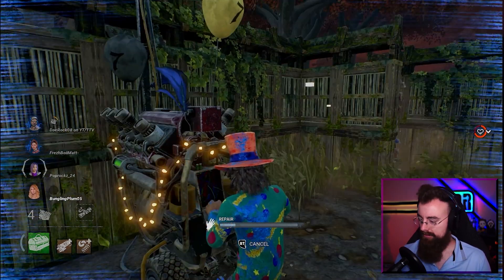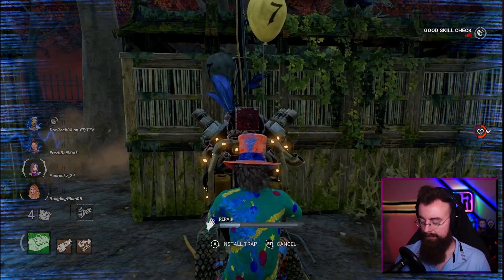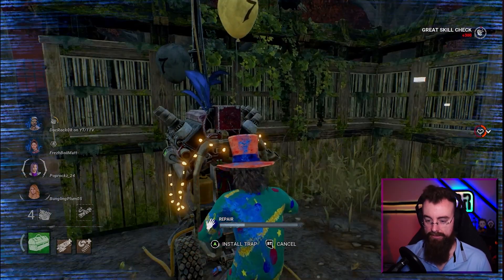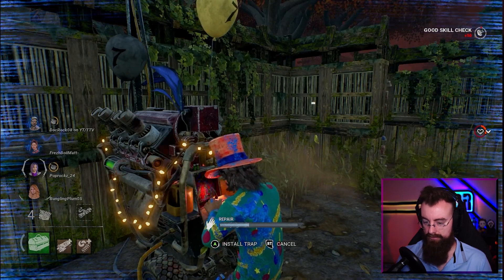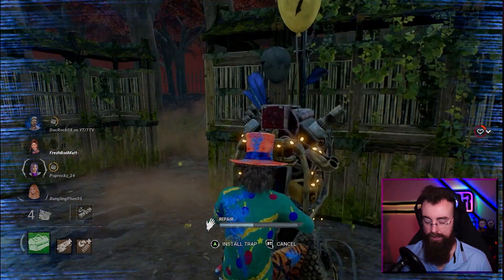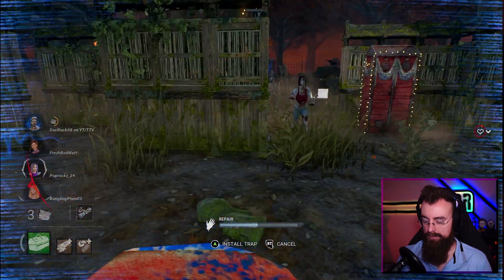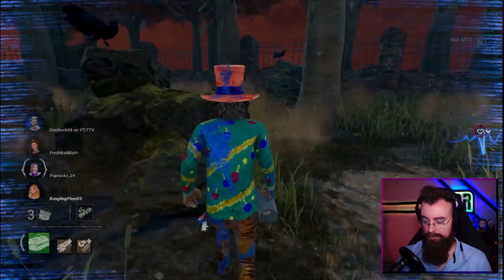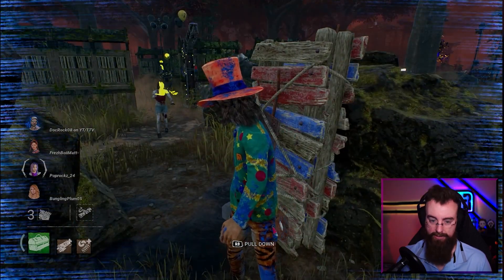He broke chase with us, which gives us time to get our life back. We're on the same build we had previously. Wiretap's ready - I'll place it once blast mine gets a little closer to being ready. Let's put down wiretap so people know what gen we're on, and if Nemesis comes over here we can see him. That's Karen. Let's lure Karen over here - we're going to drop this pallet and use it on Karen so I can do this gen.